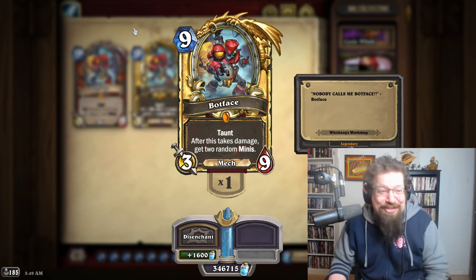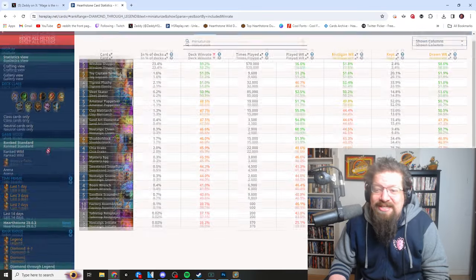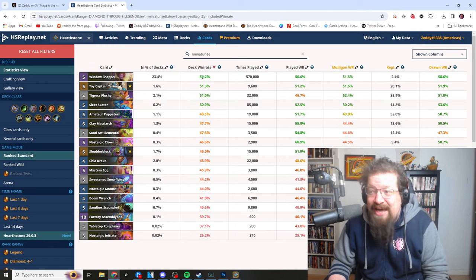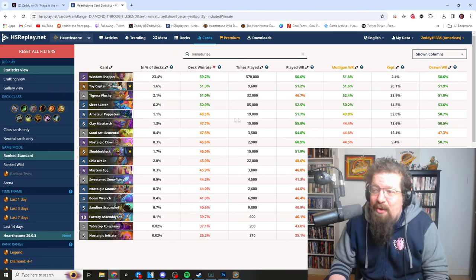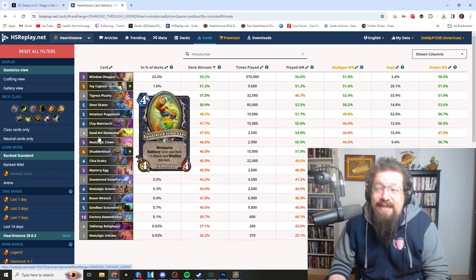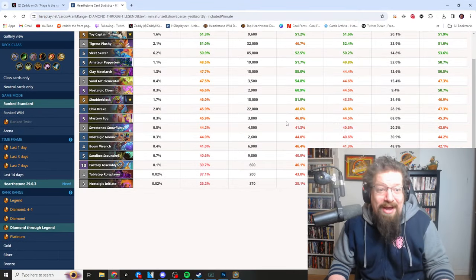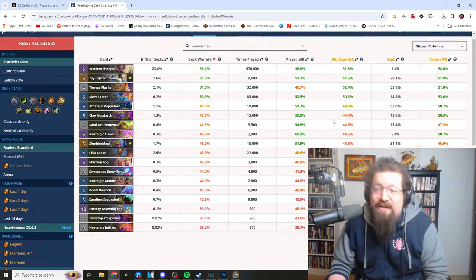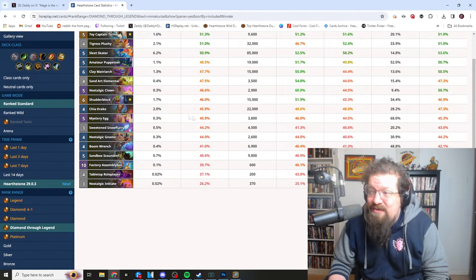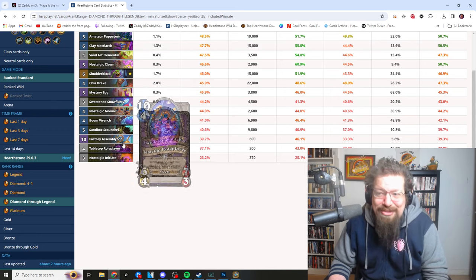Looking at the stats for all these Miniaturized cards: only four, since the latest patch at Diamond through Legend, have a positive deck win rate — Window Shopper, Tarim, Tigress Plushie, and Sleet Skater. However, a lot of these minis like Animated Puppeteer, Clay Matriarch, Sand Art Elemental, Nostalgic Clown, and Shutter Block all have positive played win rates — they're just bogged down by weaker decks. Chia Drake's played win rate is significantly higher than its deck win rate. They're great cards for the most part, even Mystery Egg.